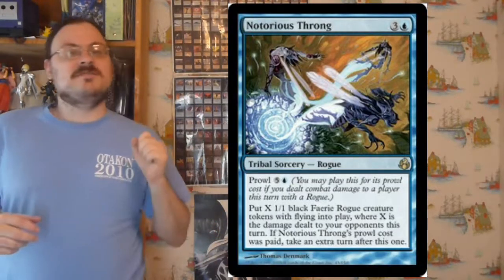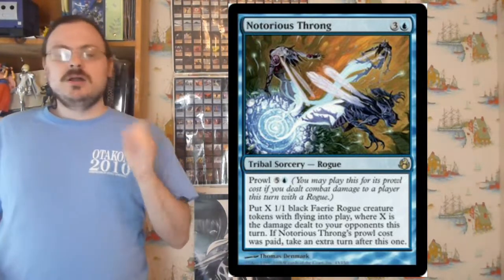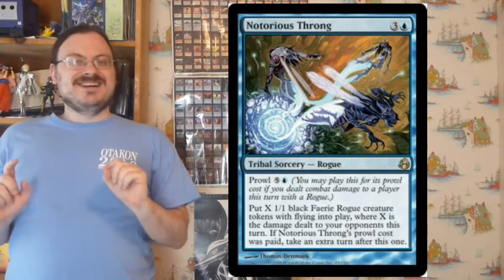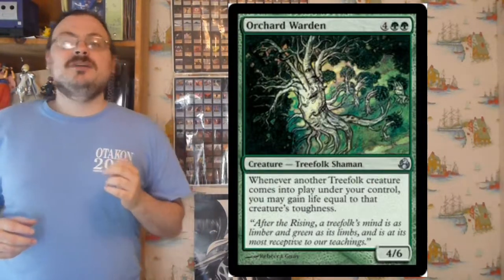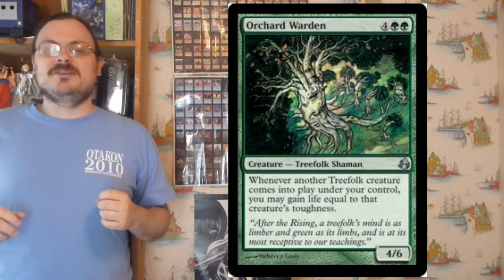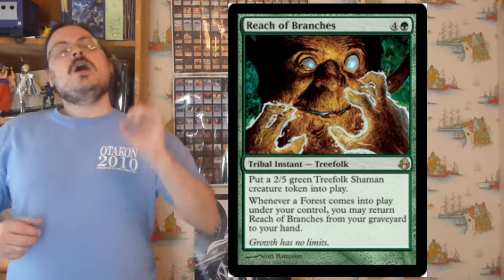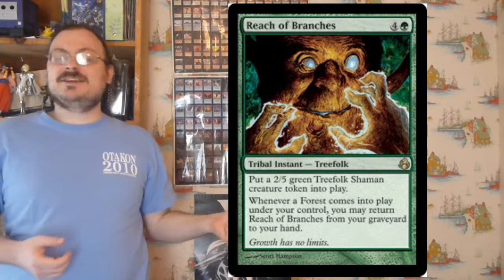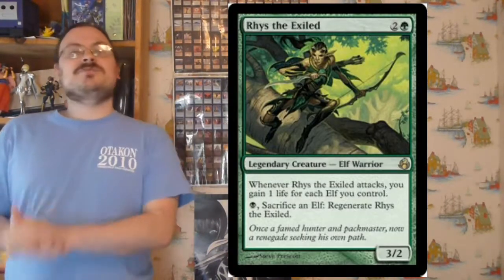Notorious Throng has a Prowl cost of 5 colorless and 1 blue. When you cast it, you put X 1/1 black Faerie Rogue tokens into play, where X is the amount of damage dealt to opponents this turn. If you prowled, you take an extra turn after this one — a really good one, because you get a bunch of tokens and another turn. Orchard Warden: whenever another Treefolk comes into play, you gain life equal to its toughness. Reach of Branches: put a 2/5 Treefolk Shaman token onto the battlefield; when a forest comes into play under your control and Reach of Branches is in your graveyard, you may return it to your hand — cast it, get a Treefolk, play a forest, get it back, you can keep getting Treefolk. Here's Rhys the Exiled: when he attacks, you gain one life for each elf you control, and for 1 black you can sacrifice an elf to regenerate Rhys.